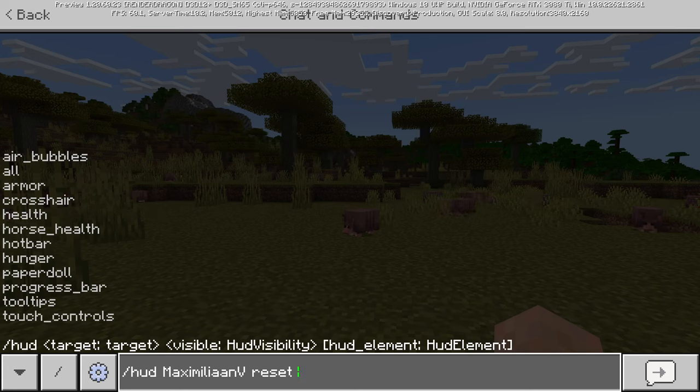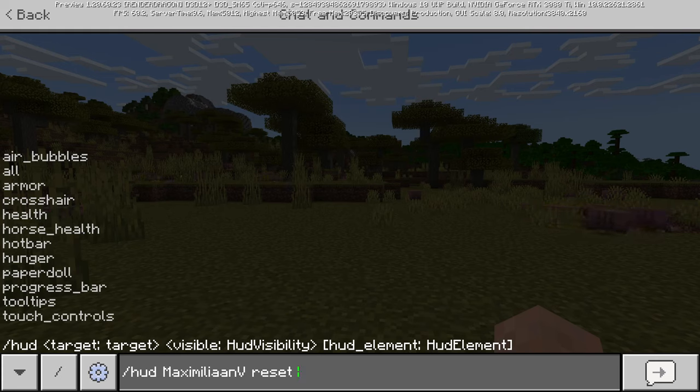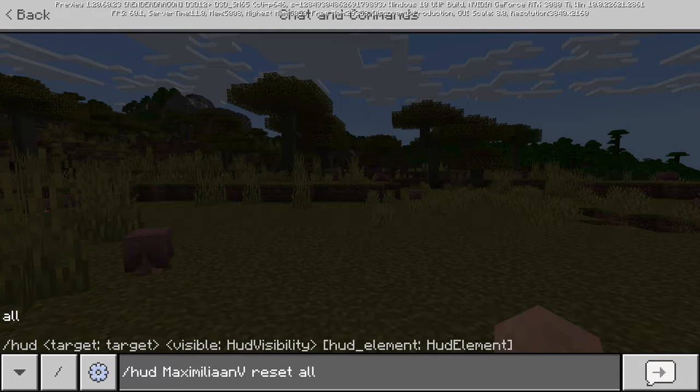You can show or hide the air bubbles, armor bars, crosshair, player health, horse health of the entity the player is riding, the hotbar, hunger bars, the paper doll which appears in the top left of your screen, the XP progress bar, tooltips, and the touch controls normally seen on phones.